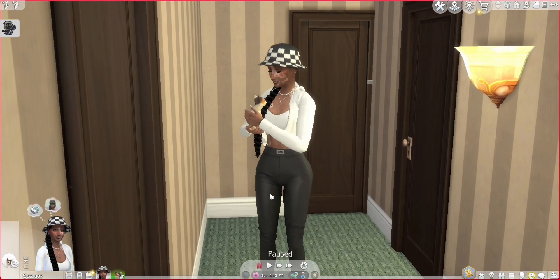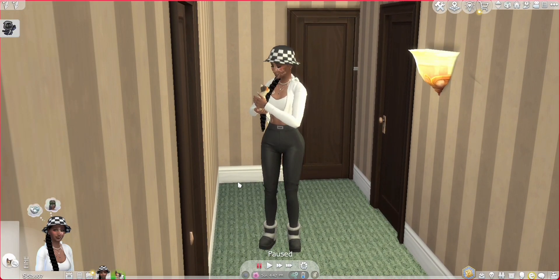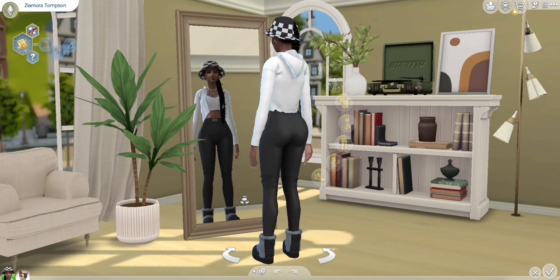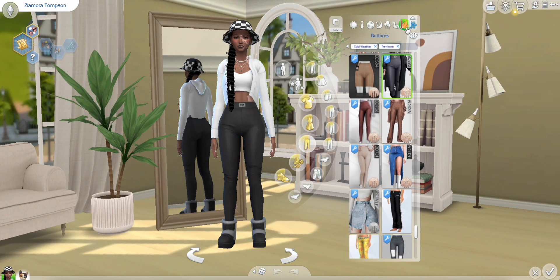She is super gorgeous. So this is her — let's go into CAS and show you guys her outfits, and then we'll get into the house tour. Here we are in CAS. I'll just go from the bottom up. This right here is actually her winter wear — she looks so so good. I tried my best with her outfits. She only has one winter outfit.